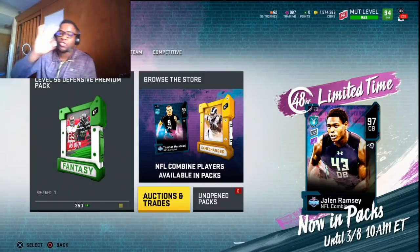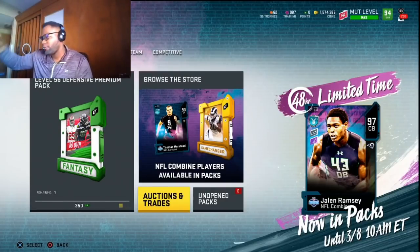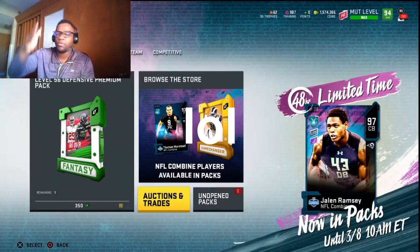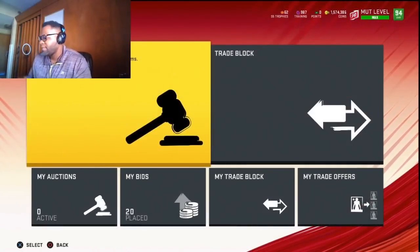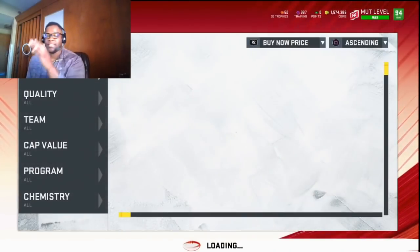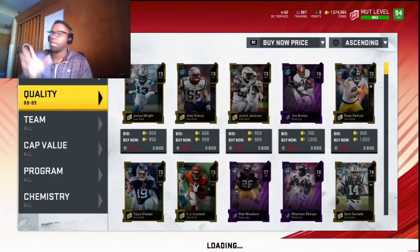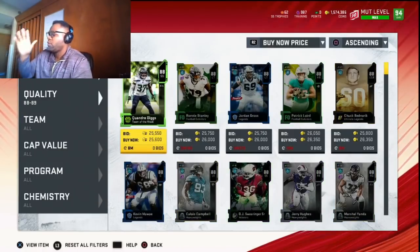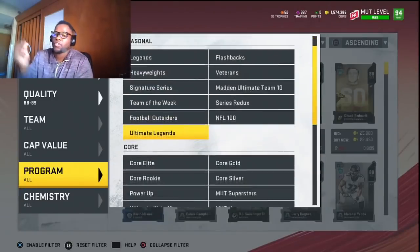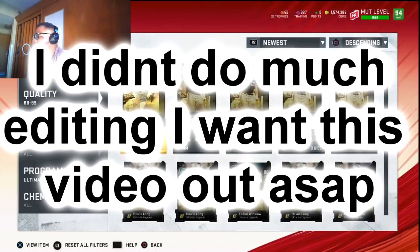Today I'm going to show y'all three methods of how you can make more coins during this Ultimate Legend promo. This promo has not dropped yet — I'm doing this video beforehand so you guys can be prepared. The first method: we're going to get into 89s. I'll give you price ranges, and you can go higher or lower depending on what you want to do. You want to target 88s through 89s because the Ultimate Legend promo is so active and so many cards are going to be dropping.